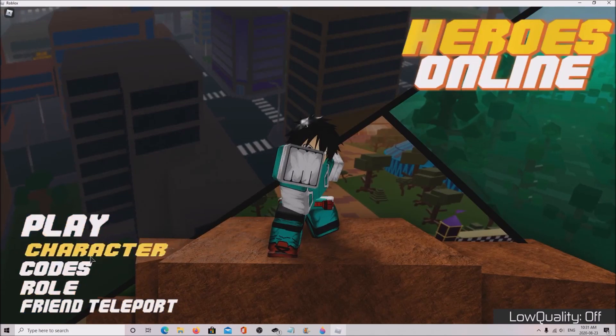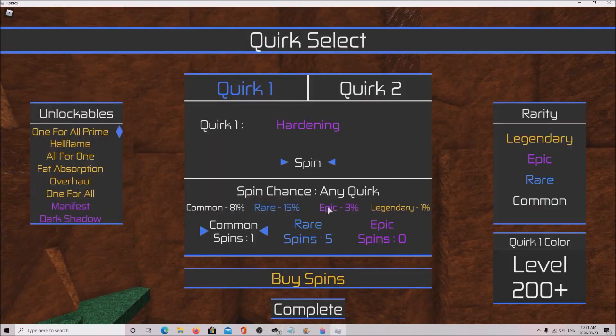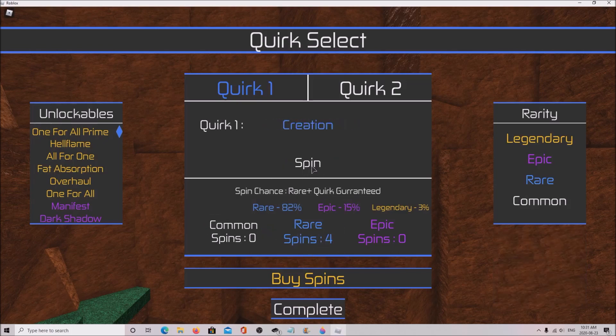I already used the other ones, but the OGVEX one is different. So I'm going to try out the spins and see what I get for rare. I already did my epic ones. Cement is poop. Let's check out the rare ones.